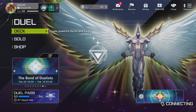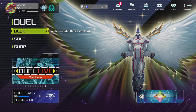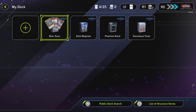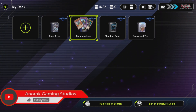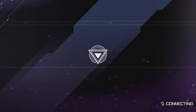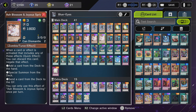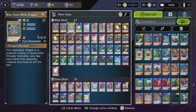Hey, what's up people of the internet, Anorak here from Anorak Gaming Studios — we're all gaming all the time. Welcome back to Yu-Gi-Oh Master Duel where today I will be going over my next deck profile of three decks I've made. Last time we covered Sword Soul Tenyi. Today we're covering Blue Eyes, the classic rifle deck. This is what I've chosen to do with it. As you can see, we're running a 41 card deck, so let's get into it.